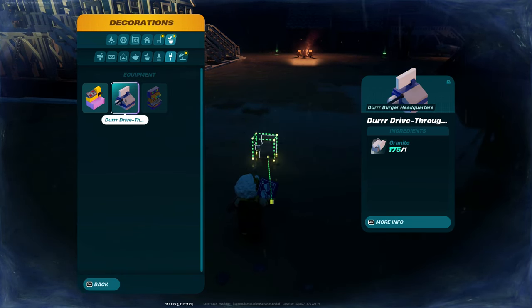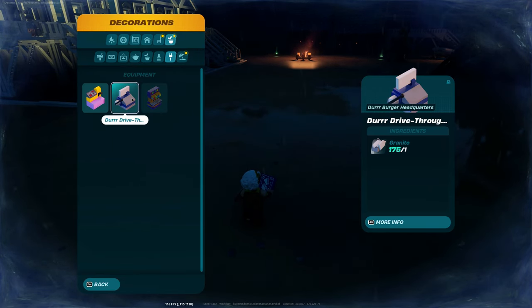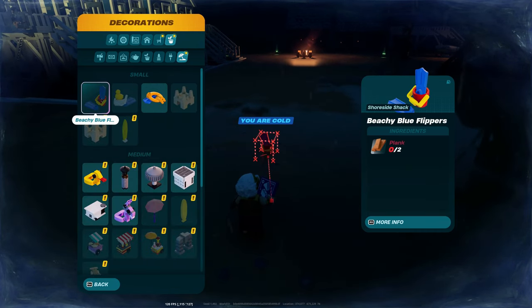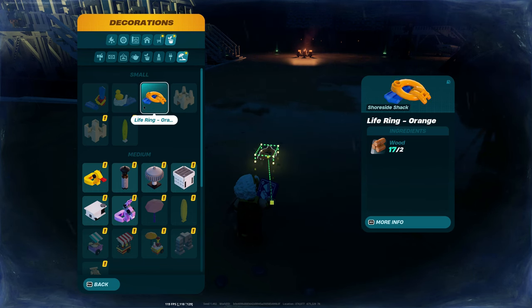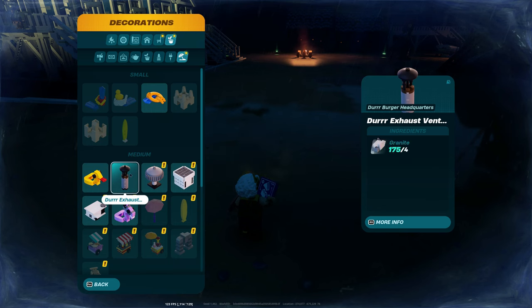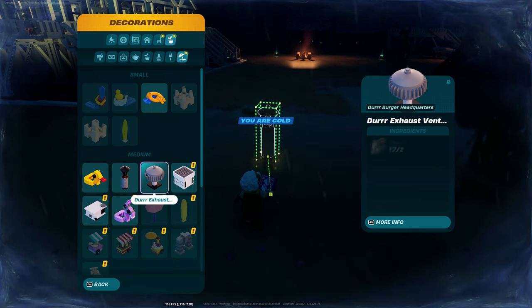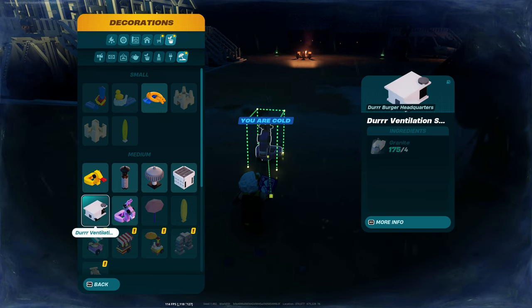Durr counter, so they all go in. Durr drive-through. Durr drinks. So that's kind of cool, I'll be able to use those. Look at all this lot. For the beach - love this, so colorful. Sand castles. Floaties that don't float. Durr exhaust fence. So all this kind of stuff I'll decorate the place with.